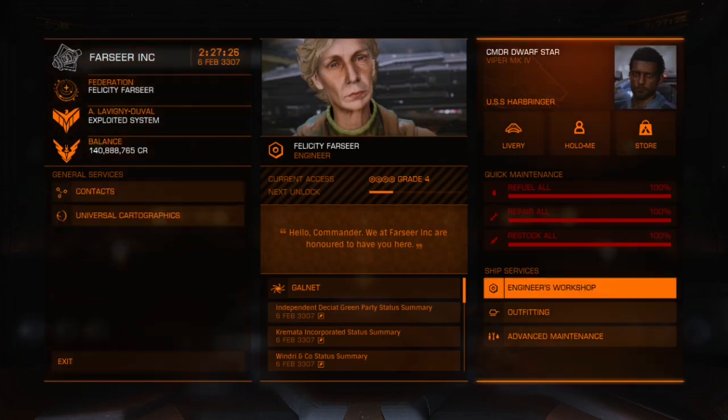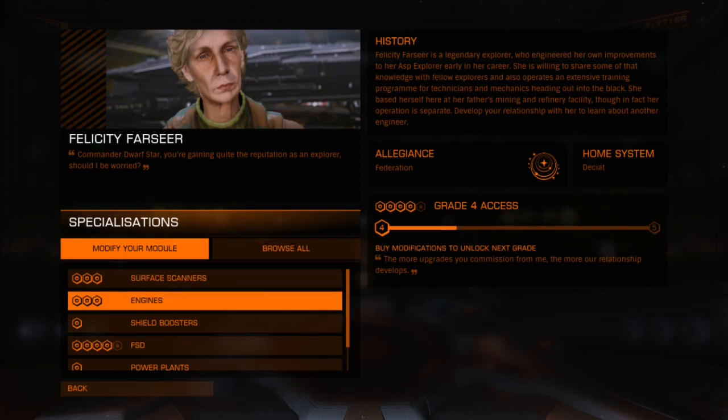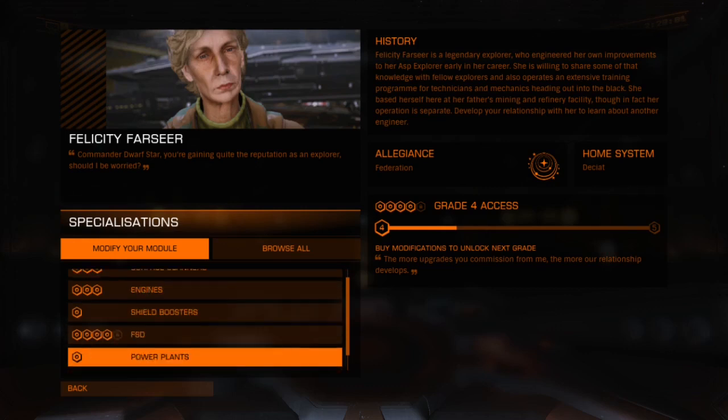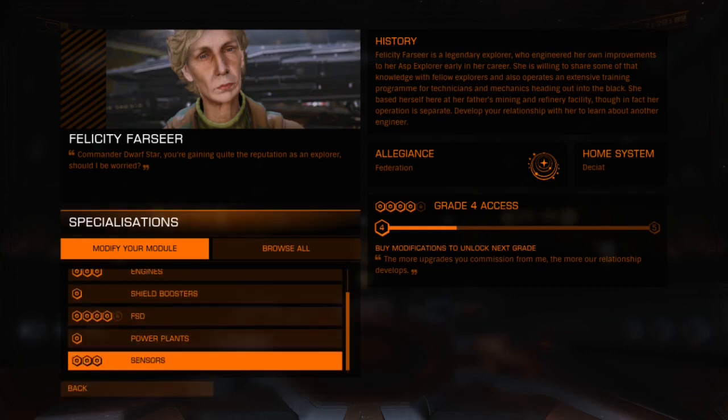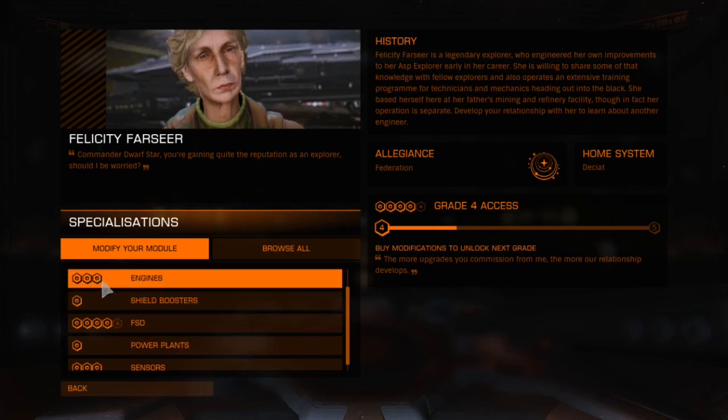To access an engineer's workshop, open up the standard system services screen, go to Engineer's Workshop, and click on that. Engineering comes in classes of grades, with three specialization tiers. Felicity Farseer specializes in surface scanners, engines, shield boosters, FSDs, power plants, and sensors.